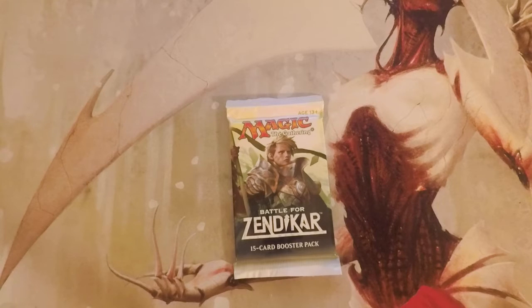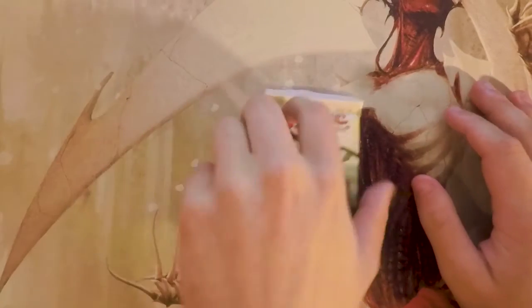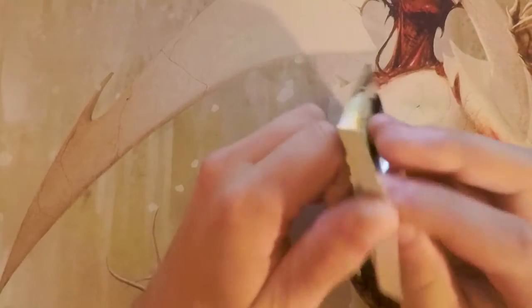Welcome to the next episode of the Crack a Pack series. Today we are opening up a pack of Battle for Zendikar — not the most exciting in terms of value, though Ulamog the Ceaseless Hunger is sitting around $27 on Card Kingdom, Gideon Ally of Zendikar around $10, and Omnath Locus of Rage around six to seven dollars. So there are a few things we could hit here.